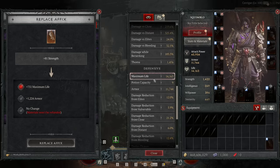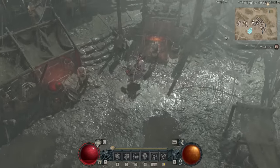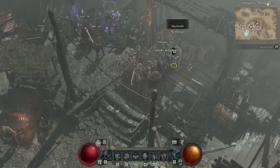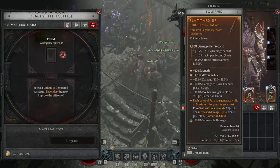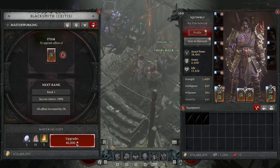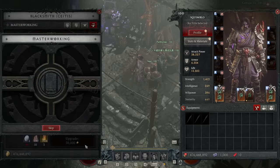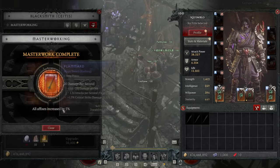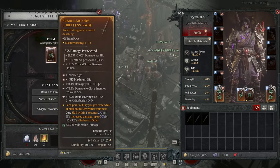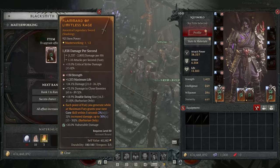On top of these changes, now when an item drops it has an RNG chance for any or all of the affixes on it to roll as greater affixes. A greater affix is guaranteed to maximum roll, but also has a 50% bonus effect higher than a normal max-rolled affix. You can get this on anything from strength, to bonus life, to cooldown reduction, to fury generation per second, to skill or passive ranks. Any affix that can drop naturally can be a greater affix, and every affix on a single piece of gear is capable of rolling as greater simultaneously if you happen to get absurdly lucky.